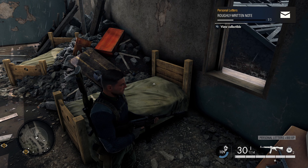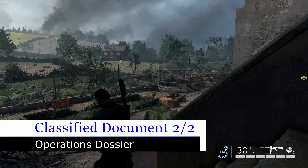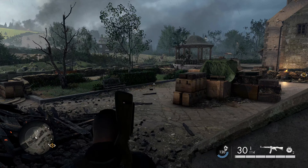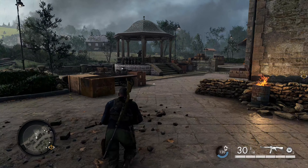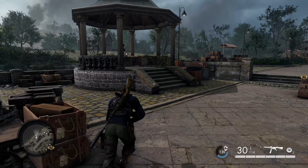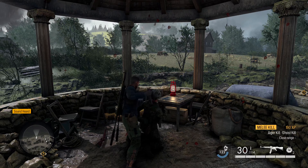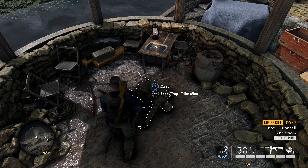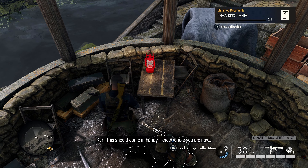From that, we're going to head back outside, go down the stairs, and walk over to this small gazebo right in front of us. There will be an enemy here — go ahead and take him out. Once you take out this enemy, there is our next classified document: our second and final classified document of this DLC mission, sitting right here on this table.